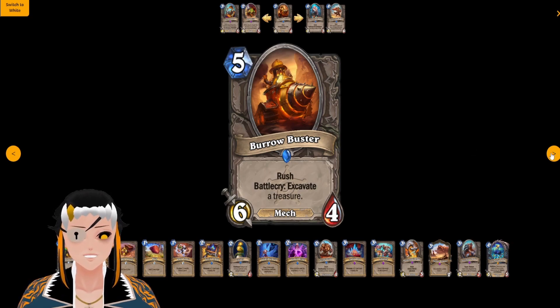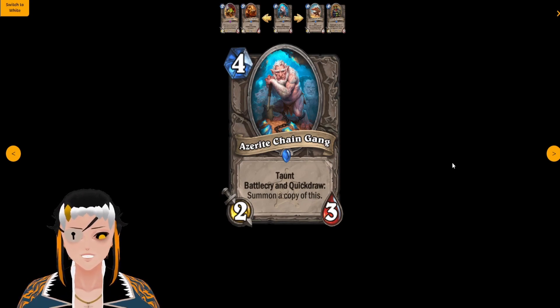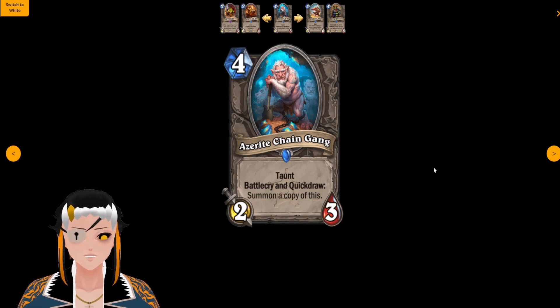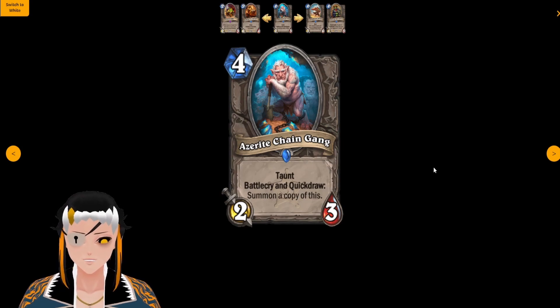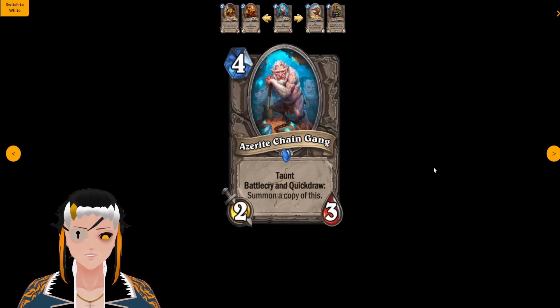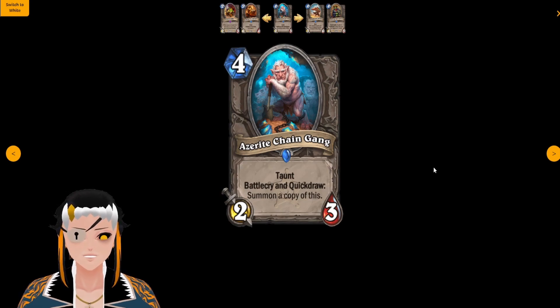Azurite Chain Gang — also known as a blast from the past, basically Saronite Chain Gang — is a four cost, two attack, three HP minion with Taunt and the battlecry Quick Draw: summon a copy of this. This is very similar to Saronite Chain Gang except you also have the Quick Draw benefit, meaning you can get actually three copies on the board on one turn if you slam it down the same turn you draw into it, which might make it a lot more powerful than the original. There are also a lot of ways in Standard rotation right now to buff this up, especially in Paladin.